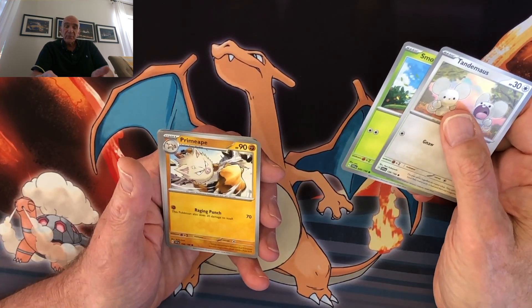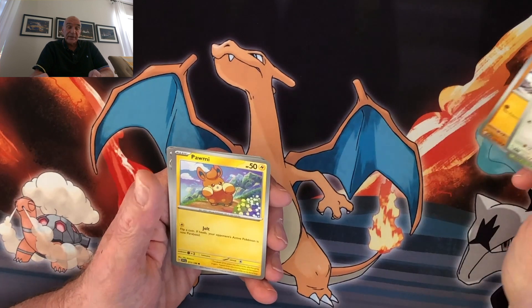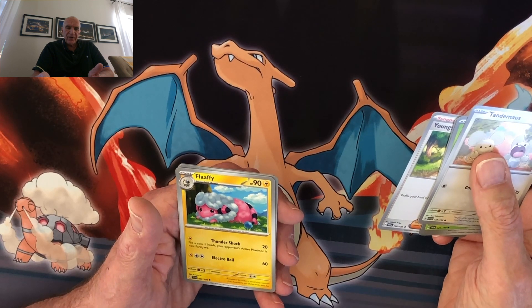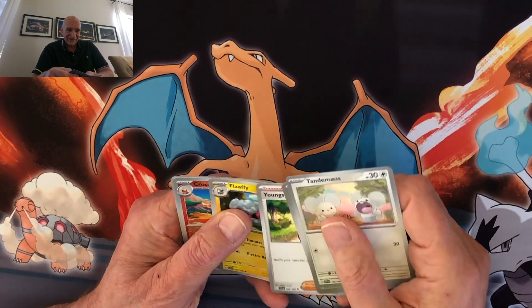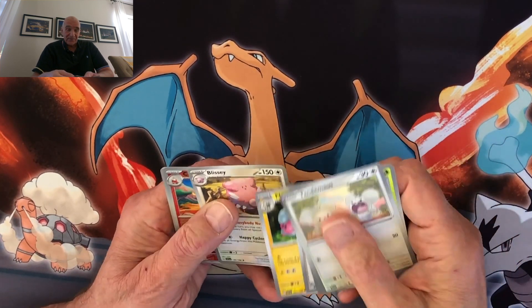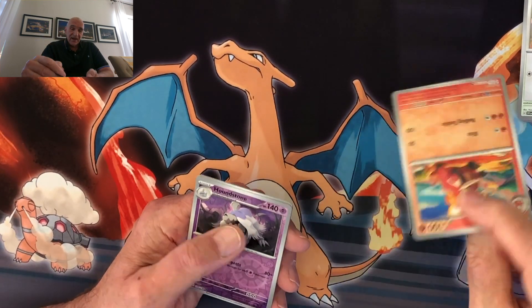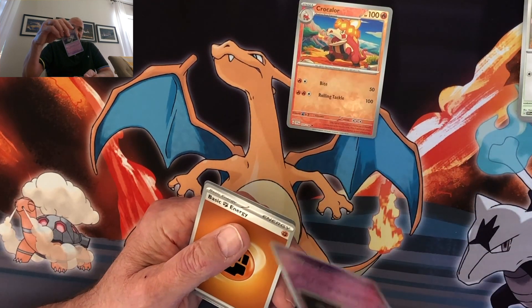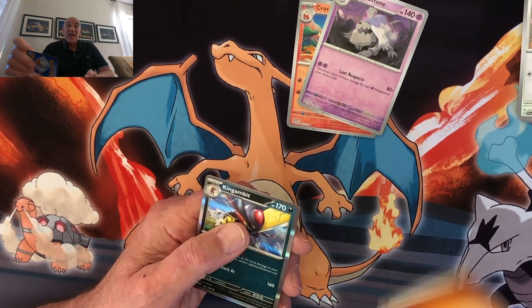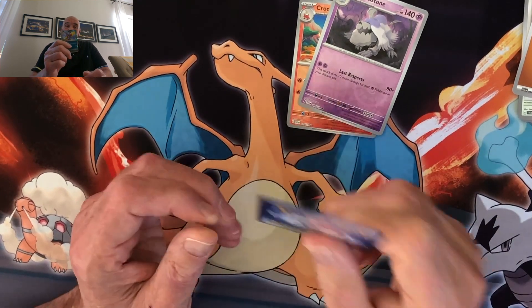Primeape, which is a strong ape, and from the picture here it looks like a strong ape. Purrme — I don't want that thing to poor me. Youngster, no comment. Flaaffy — part Flaff, part flea. Blissey, oh my God. I guess Blissey and Flaaffy go together. Crocrolore, which is a reverse holo right here. Houndstone, which is a reverse holo right here. Basic Energy, which is a fist — I want to punch these cards. And the main card is Kingambit right here.